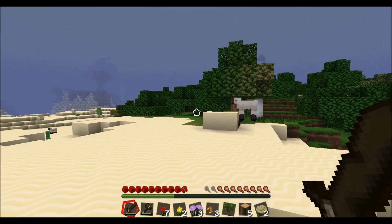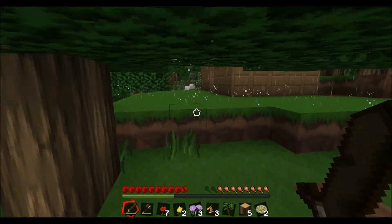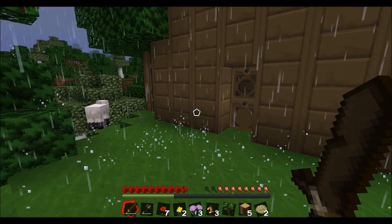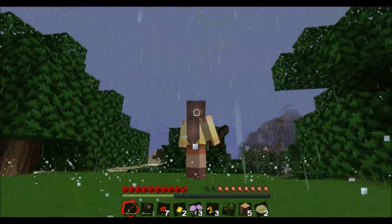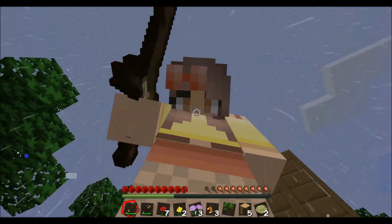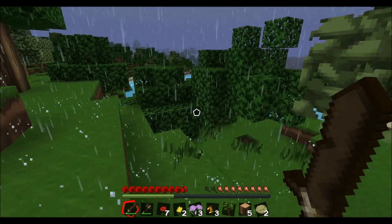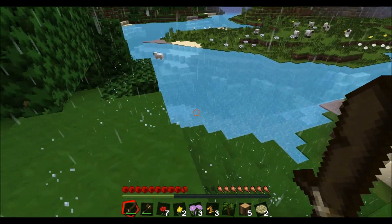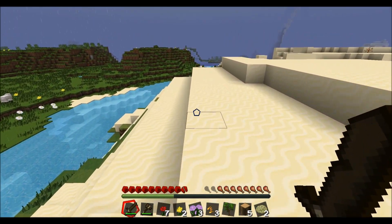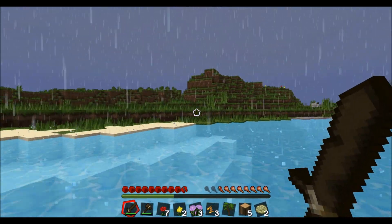There's a swimming creeper! Are those ducks or chickens? I'm not sure. Where's my house? I think it's this way. Oh, apparently F5 shows myself — here I am from the back, though I can't see my face. A swimming sheep — I didn't know sheep could swim!